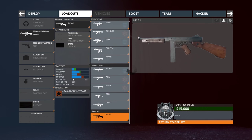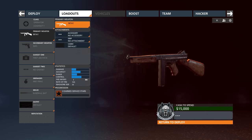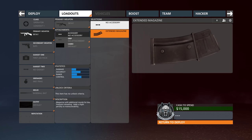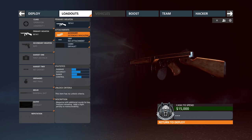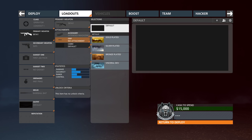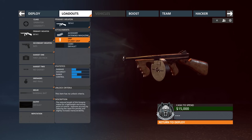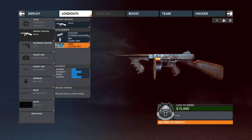Hey guys, LevelCap here. Today we're going to be talking about the M1A1, also known as the Thompson, and when further upgraded with a forward grip and 50 round drum style magazine, it is known as the Tommy Gun. This is one of the new weapons available in Battlefield Hardline's first DLC, Criminal Activity. Apparently this gun is going to be available to everyone on Tuesday, whether or not you bought the DLC, and it's also going to be available for all classes.